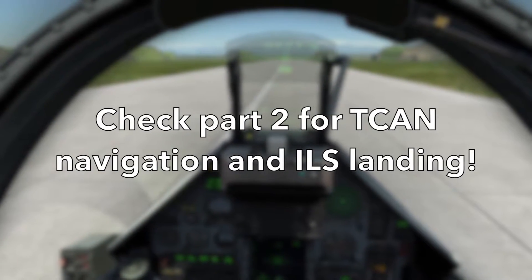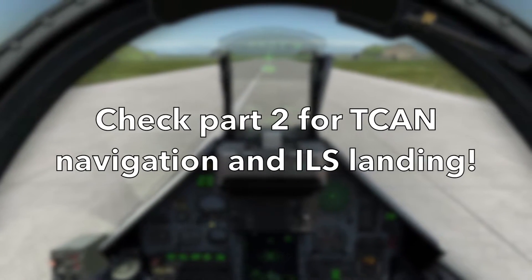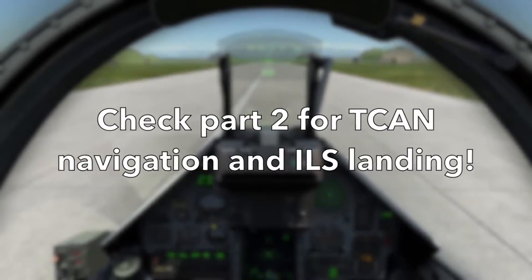So that is basically how you do a standard visual approach landing using the approach function with the heads-up display in the Mirage. Now on to the next segment where we are going to look at the ILS and try to navigate to the airbase without actually seeing it.